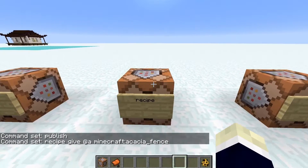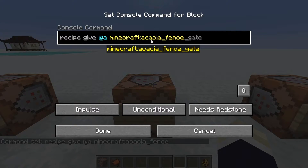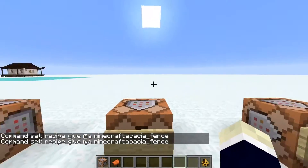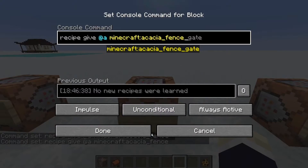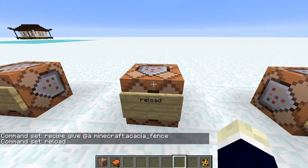The recipe command gives you a crafting recipe you need in the game. Not much use for it, but say you don't have the recipe for acacia fence — set it to always active and it'll give you the recipe.